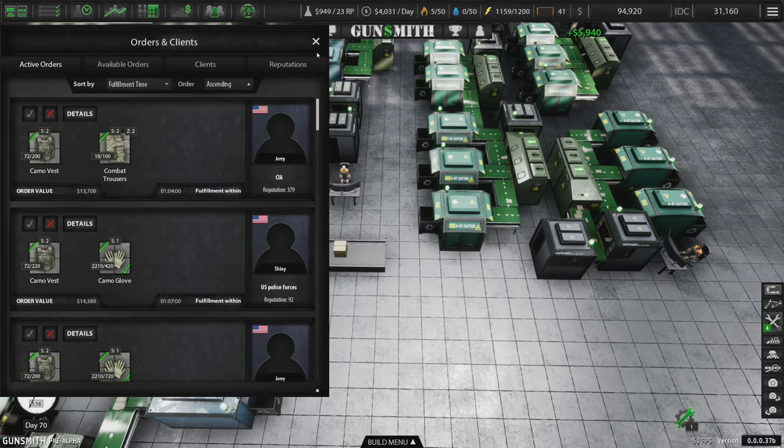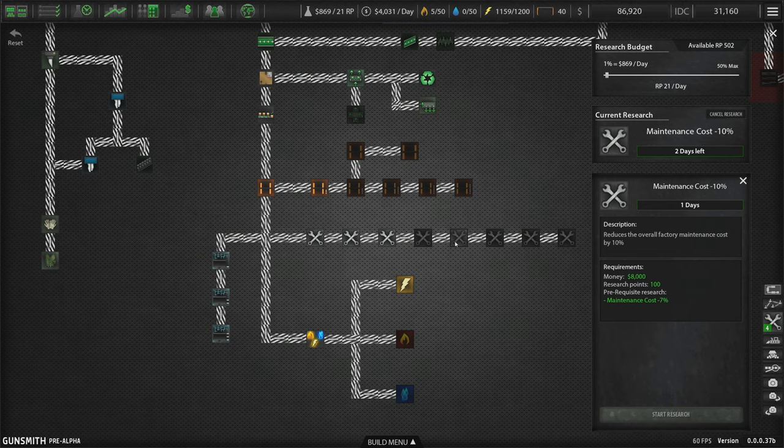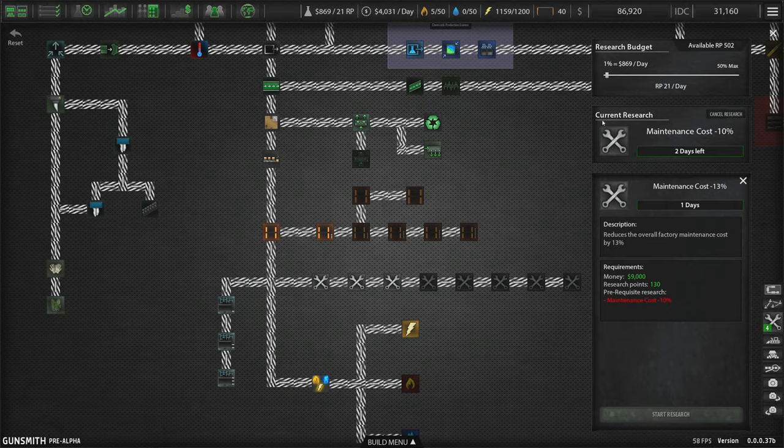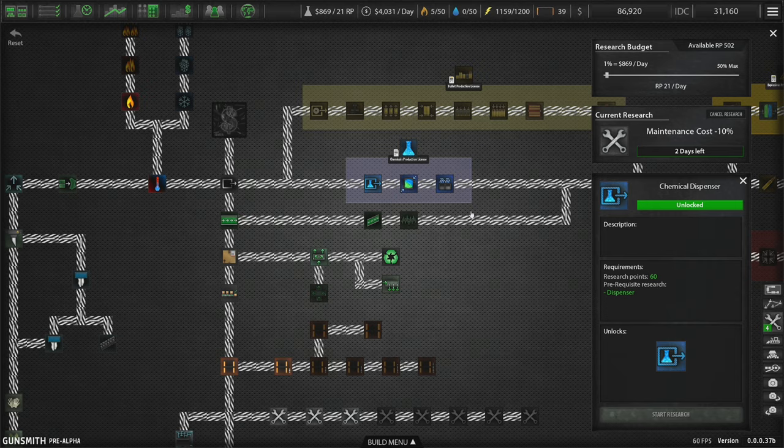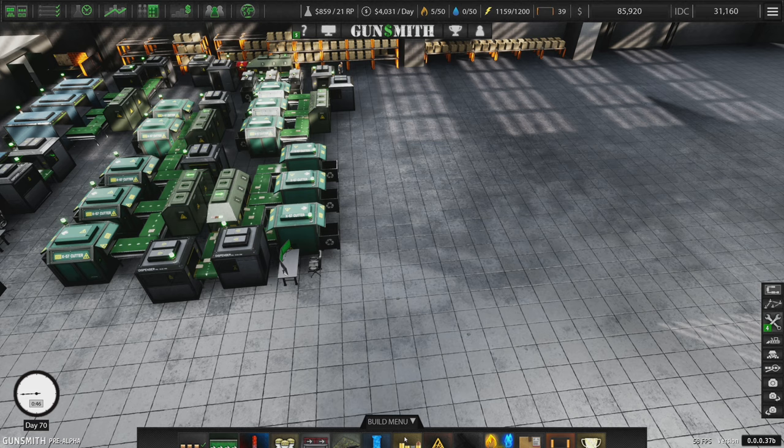We have 94,000 bucks. Let's get research — start researching things that will save us money, get our maintenance costs. I kind of want to blitz this. It'd be really nice if we could queue up research. This is all unlocked now, but we can't do this until we have 200 reputation, which — look at this — we're very close to being able to do that.